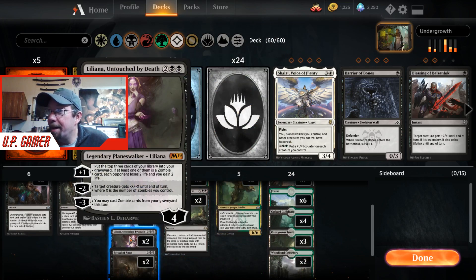We have Liliana, Untouched by Death, because she's throwing all kinds of stuff into the graveyard. If one of the cards happens to be a zombie, you gain two life and your opponent loses two life, which is great. The minus-two ability we don't use a ton — it could be useful, but with our deck it doesn't do a whole lot.